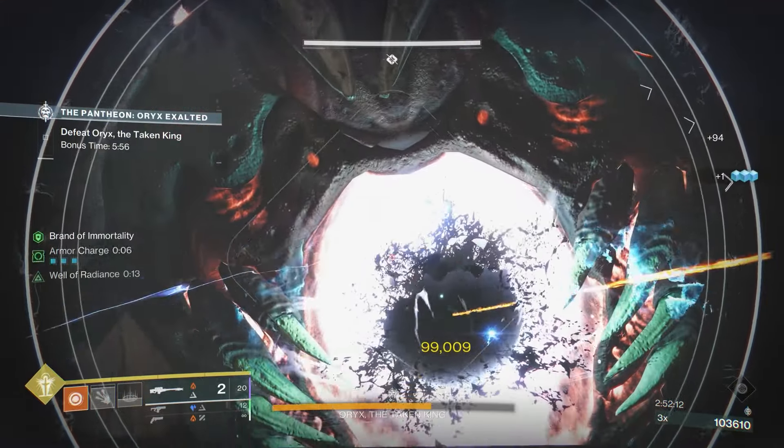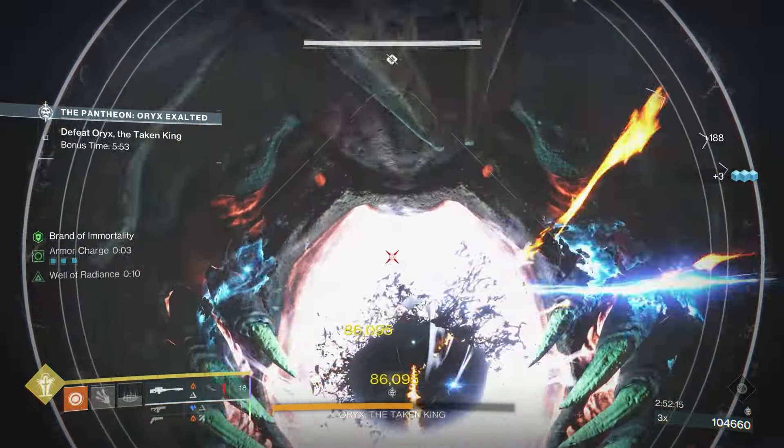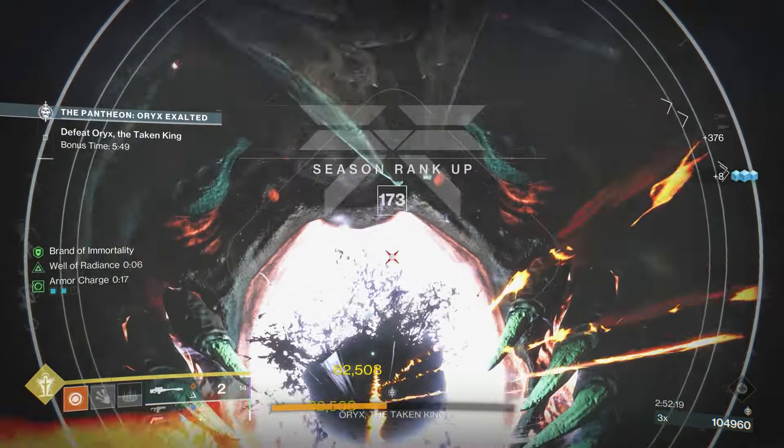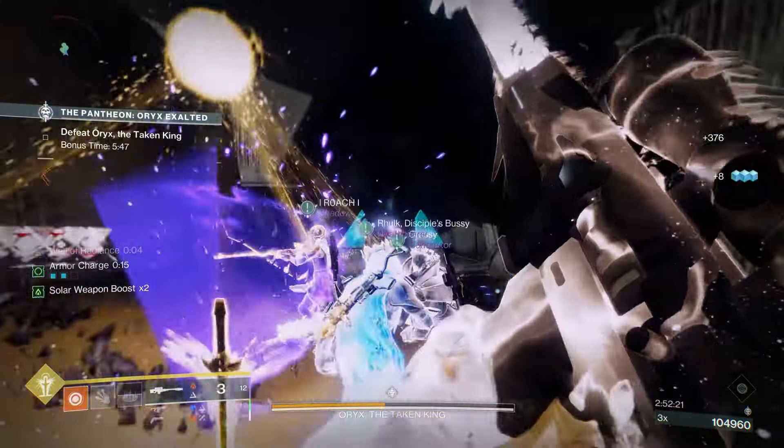Lastly, for Oryx — which is definitely the easiest encounter in my opinion, especially when you use the Whisper of the Worm — my team used this and it was an easy 2-phase, and it was great for taking down the Tormenter and Yellow Bar Knights.